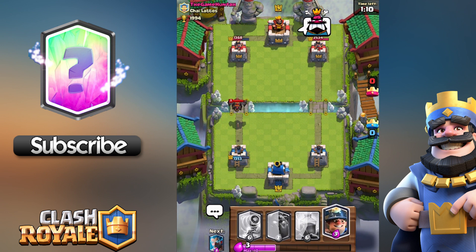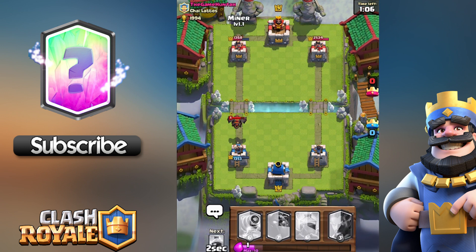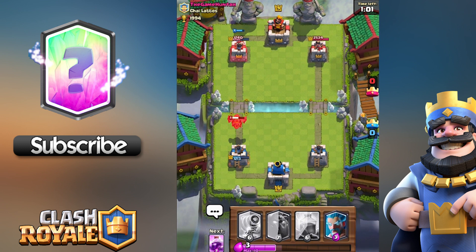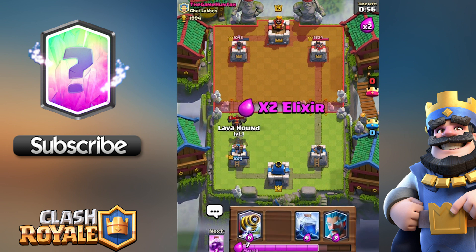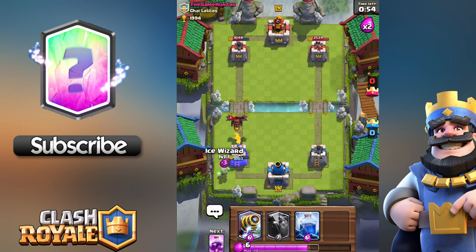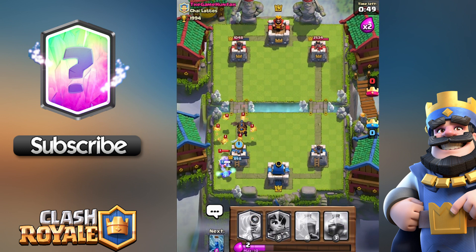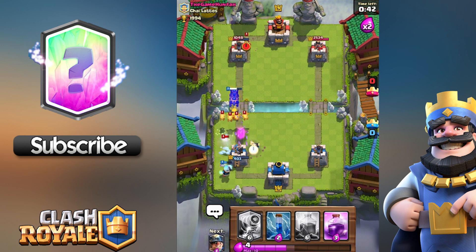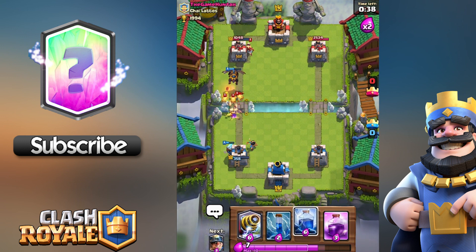He's got a Lava Hound coming toward my left tower that I have to deal with. I don't have anything in hand right now that can deal with it effectively, so I'm going to wait until I can put the Ice Wizard down — wait till the Lava Pups come out. Let's make a decision and put the Ice Wizard down. He's got the Miner coming in as well. I put the Lava Hound in so the Lava Pups would focus on my Lava Hound — and I think he had a sneaky Miner at the front of the tower.